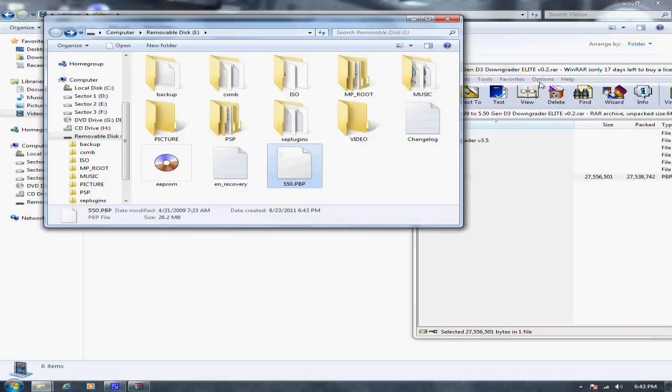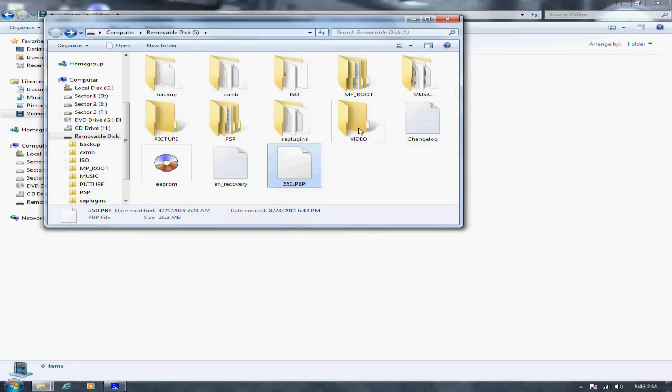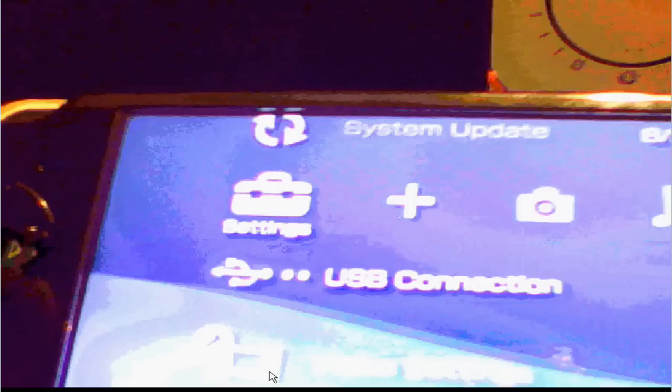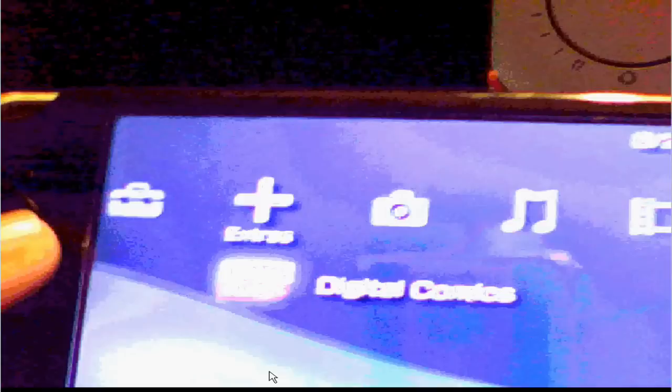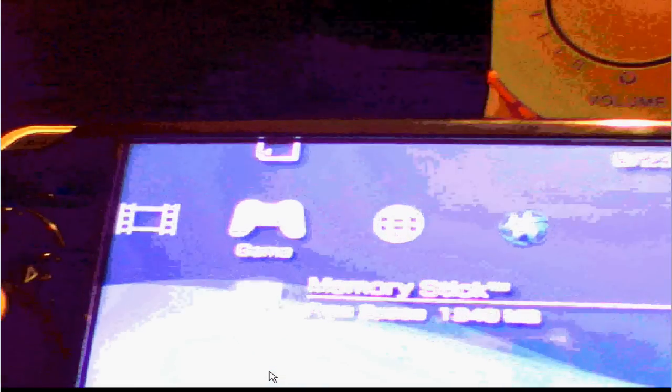Close everything. You can also delete the TN update but it's not necessary right now — you can do it later. Something strange happened and my custom firmware is gone — it's back to 6.20. I can run the TN Home Re-Enabler again to turn it back into TN. Once you have copied the 5.50 and the update folder, you're ready to install 5.50 Gen D3.